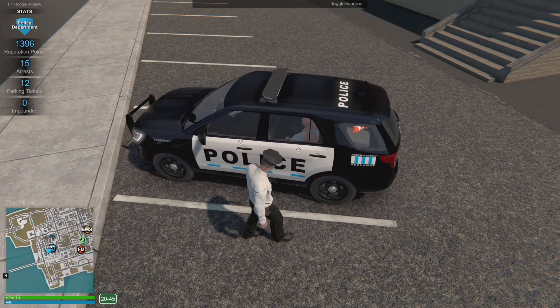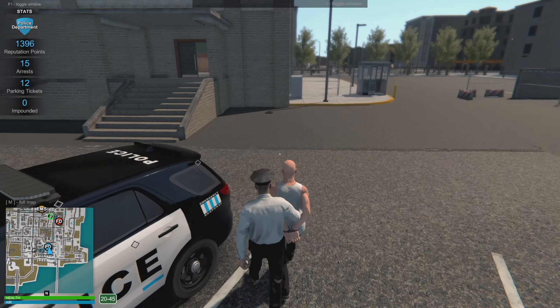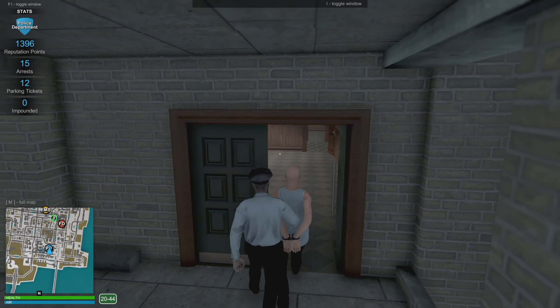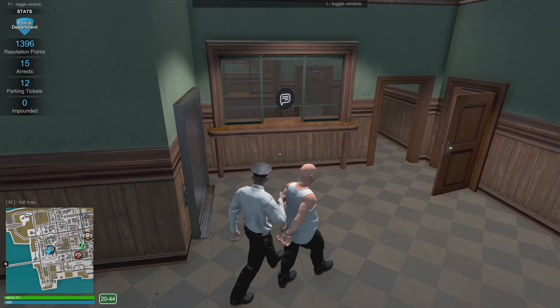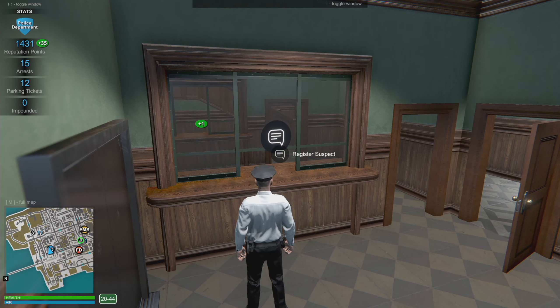I believe we take him in here. I have to close the door - got it. You can use the left mouse button, okay - now I don't have to take my hands off. Close the door and march this dude inside. I think we book him here - Register Suspect. There we go, got some reputation points. One more arrest, another job well done.